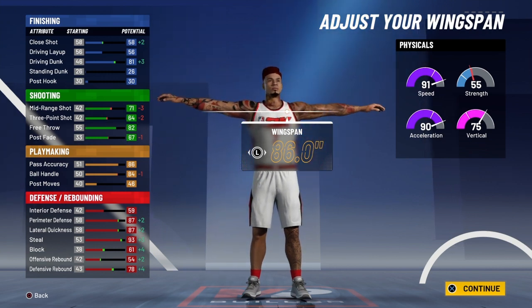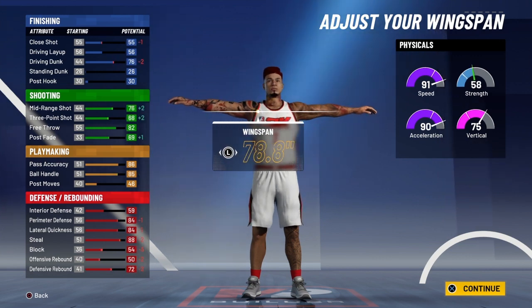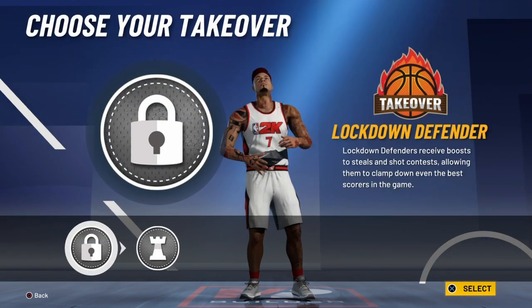You're gonna have 91 speed, 55 strength, 90 acceleration, and a 75 vertical. I'm also testing the wingspan bug — before, if you lowered your wingspan and then maxed it, it gave you an extra inch of wingspan, but it doesn't work anymore.